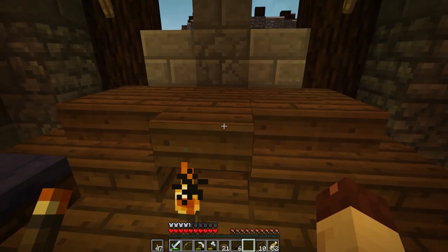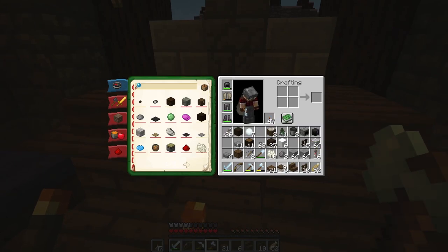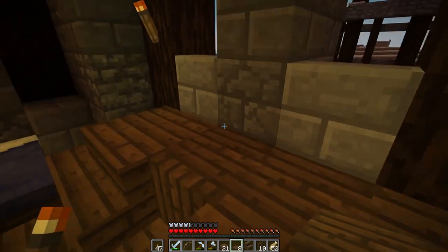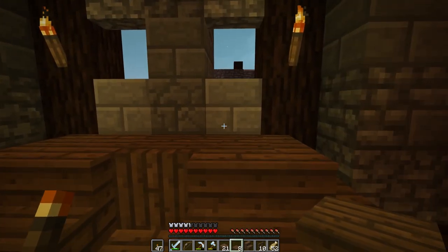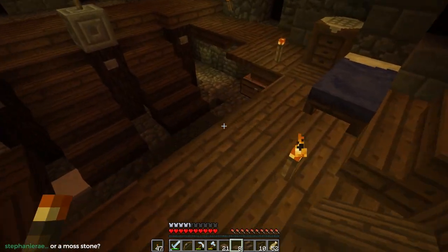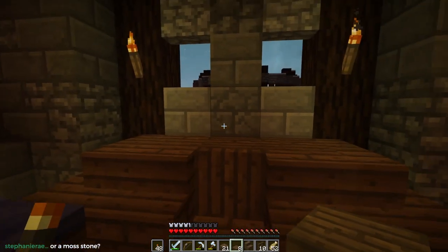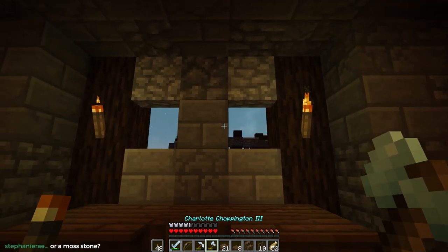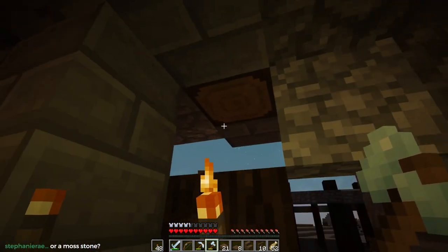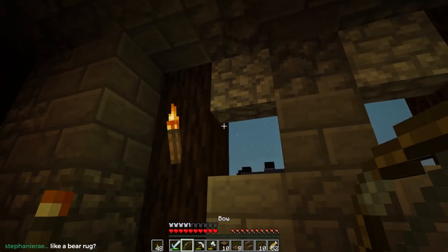What if I did this? That was not what I wanted to do. That's not too bad. I feel like maybe... So one thing I don't like about the new stripped logs is that you can so easily accidentally right-click and place a torch when you don't want to.